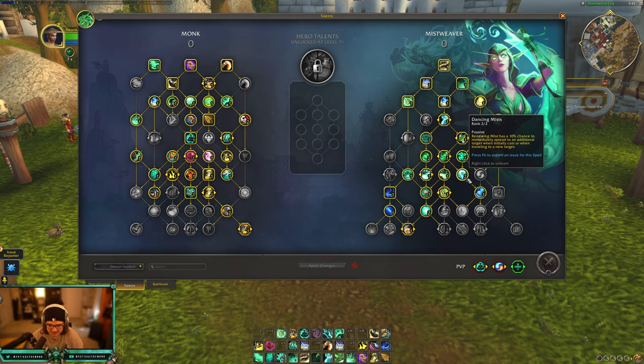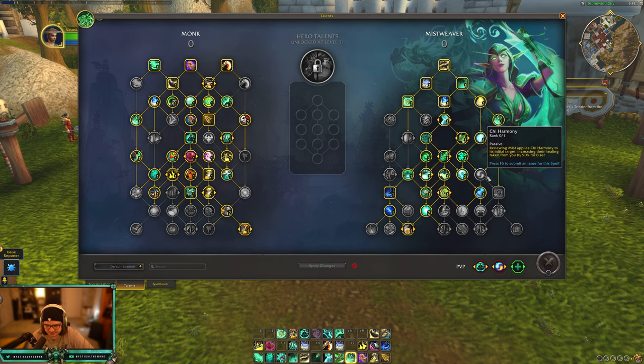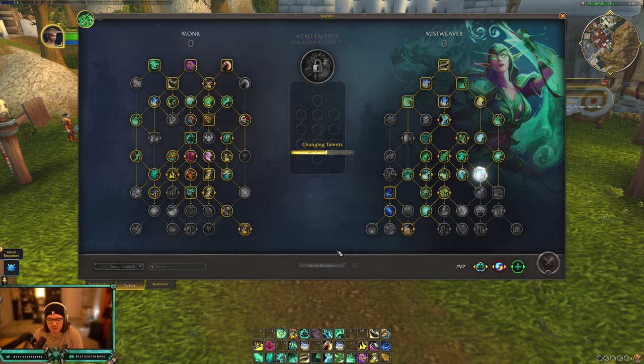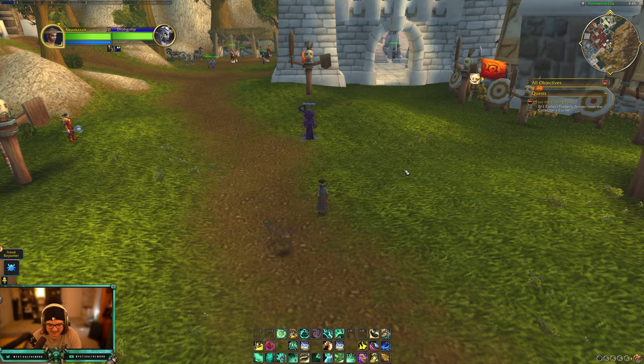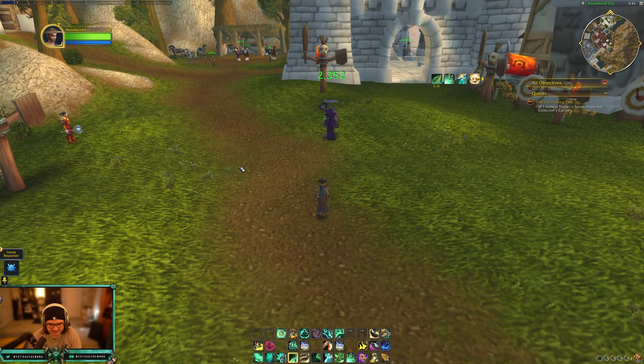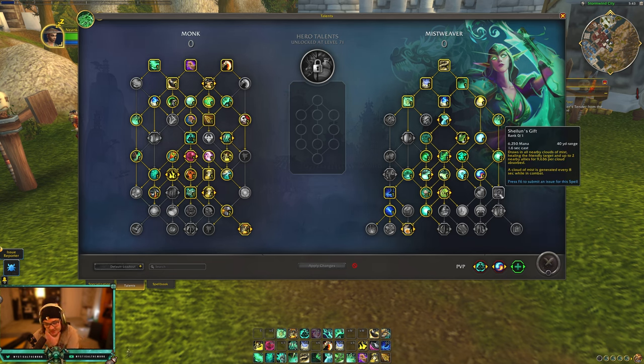Dancing Mist gives Renewing Mist a 10% chance to immediately spread to an additional target when initially cast or when traveling to a new target, which could work well with the new Zen Pulse changes. It's mostly a raid talent — I don't really use it in PvP. Chi Harmony — I'm very excited about this. This is our current two-set on live, making it so when you press Renewing Mist you give them Chi Harmony, increasing their healing taken from you by 50%. I'm so happy this wasn't cut — it's such a good talent that they've brought into the talent tree.